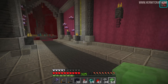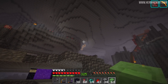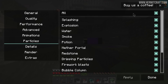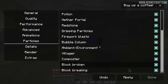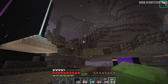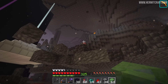You might notice my frame rate around here is much better than I've shown you in the past. It turns out the culprit were the ambient particle effects of the basalt deltas. Because I have a bunch of custom mods, I can specifically target these particle effects. If I apply that now and look around — can you see the difference in FPS? All this time it was just the particle effects.